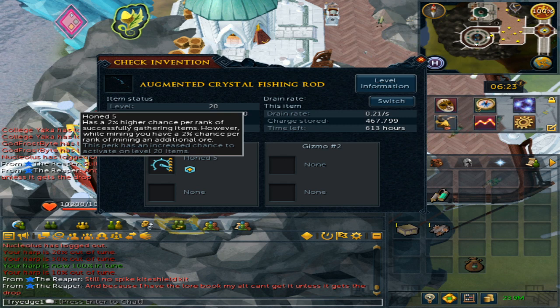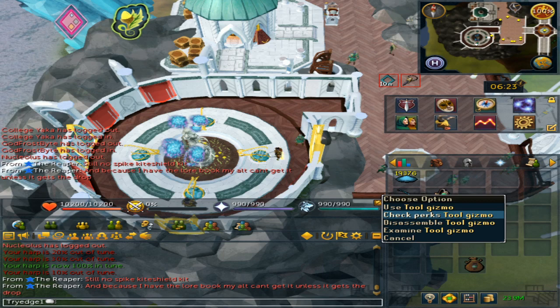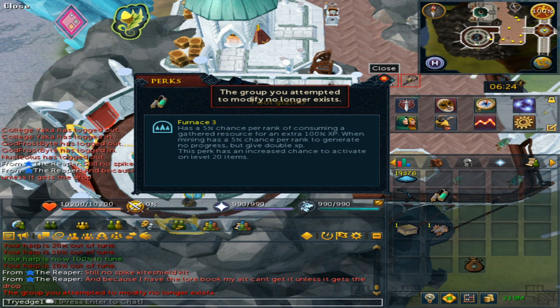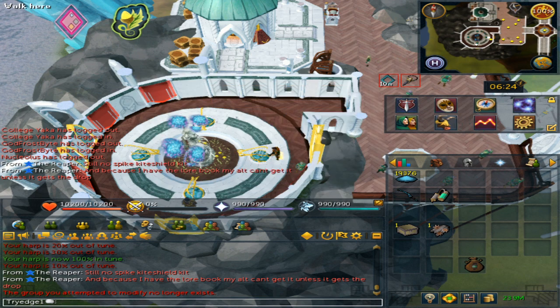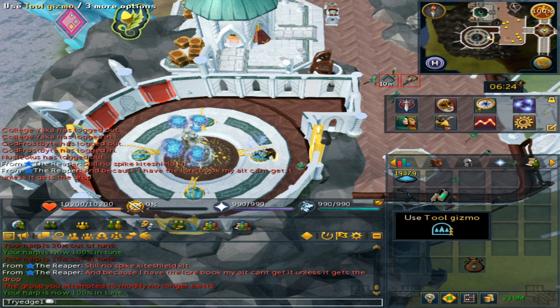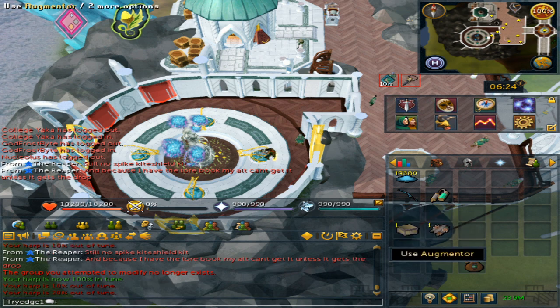The honed perk has a 2% chance of successfully gathering items per rank, so if you have rank 5 it will be a 10% higher chance. The next perk, which I do not suggest people use at the start, will be the furnace perk. This has a 5% chance per rank of consuming a gathered material into extra experience. Due to Archaeology being a gathering skill, at release this will be very bad as you will want to get all of the resources you can and then sell them, since they are new items and there will not be a market for them — so you can sell items crazy high off the bat.